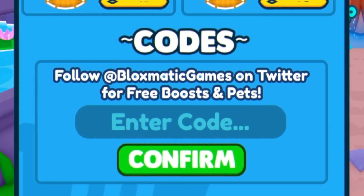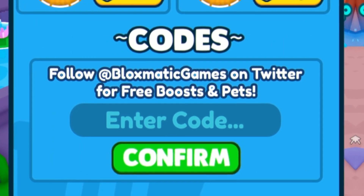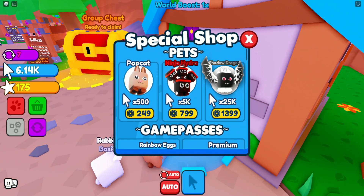Next it's going to be the code '250likes'. Enter it in over there, click confirm, and there we go — that code is redeemed. I'm not too sure exactly what that one gives us, but go ahead and enter it in.